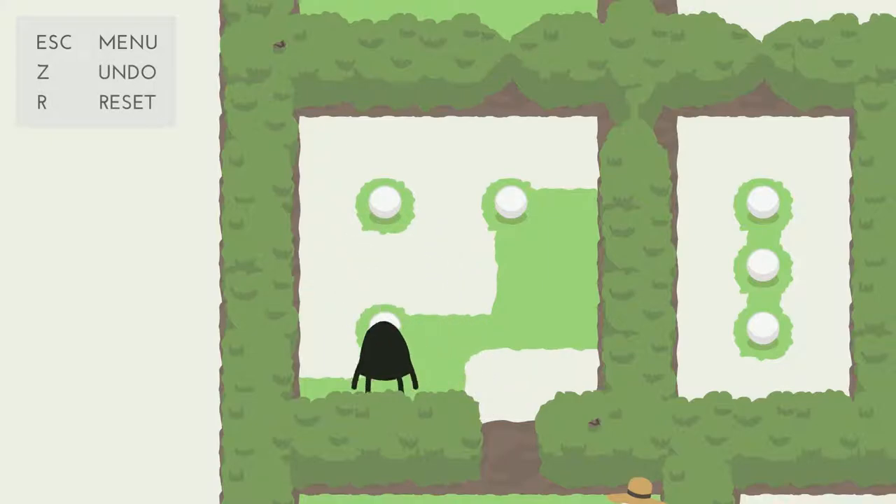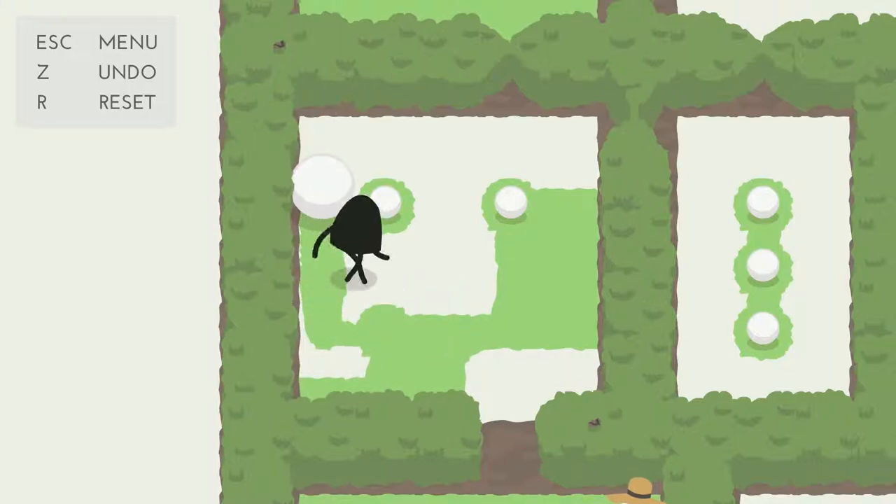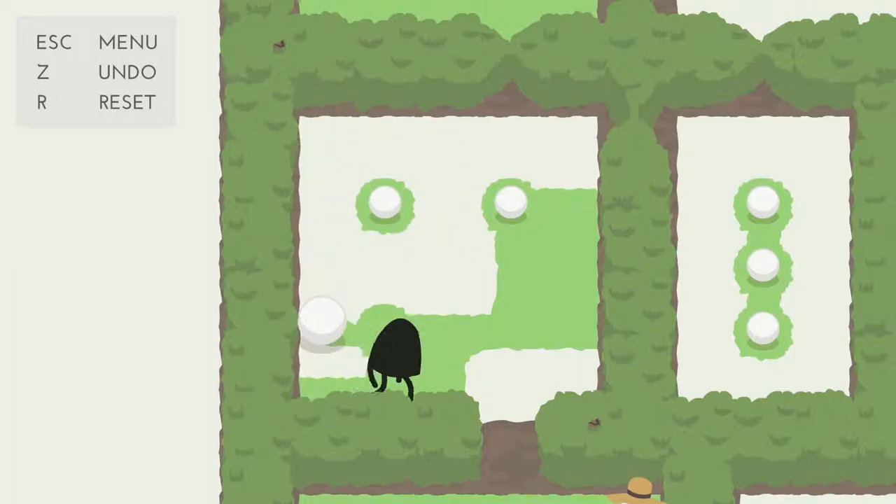Now I have to build Andy. They all look the same at first, but as you roll them and pick up snow they get bigger. You can also undo, which is nice.